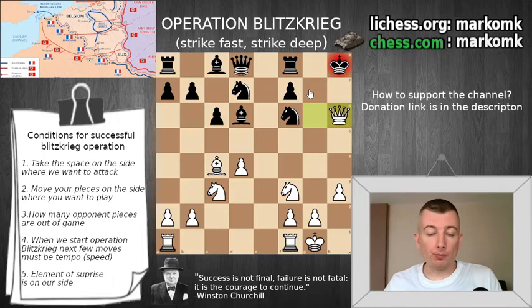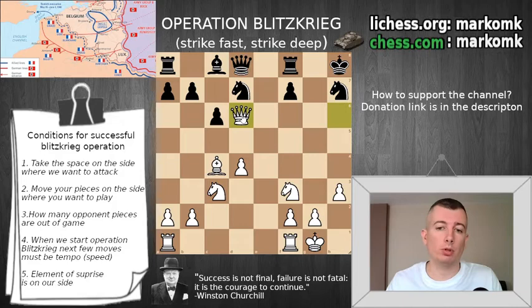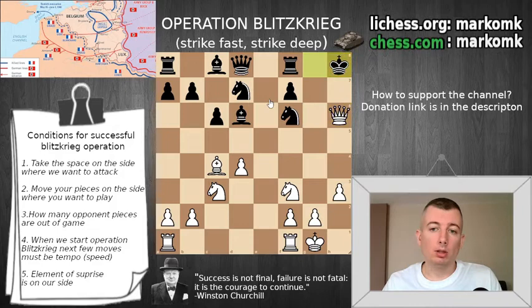King h8, and then queen h6 — we capture the pawn with tempo. Now Black can play knight h7, but this is not a good move because we can play queen takes on d6. Not only do we return material, we have two pawns more and the Black king is open, so this is just good for White.